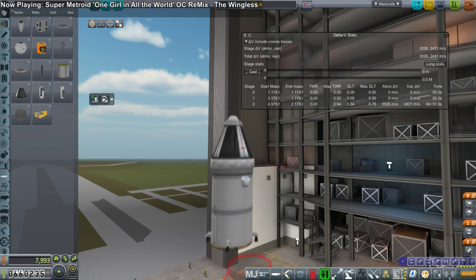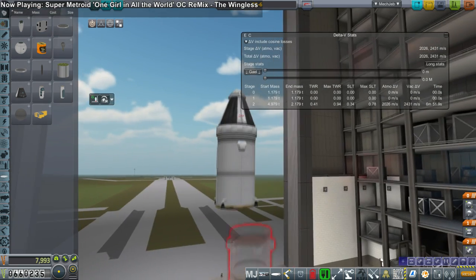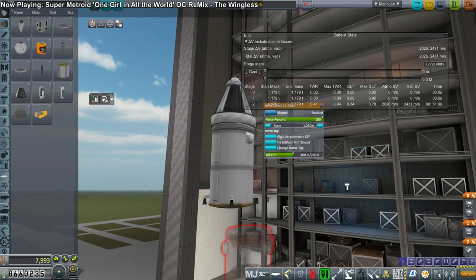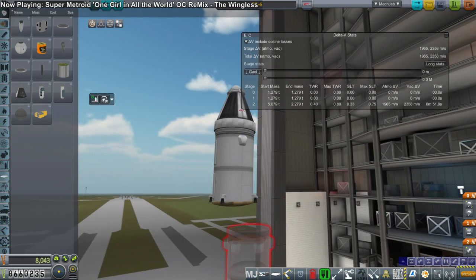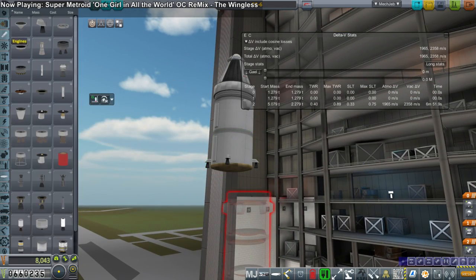Hello everyone and welcome back to my Galileo 6.4x series in Kerbal Space Program 1.2.2. In this episode we will try to get a Kerbal into orbit around Gale, and to that end I'm modifying the previous rocket that we used to try to get Jeb into orbit, but obviously we needed a bit more delta-V than we had before.